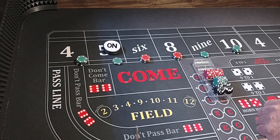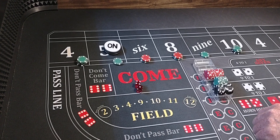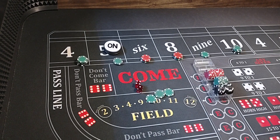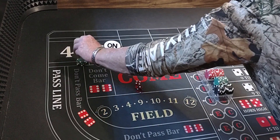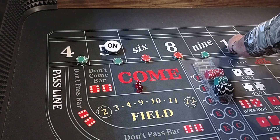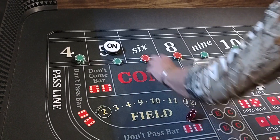Here we go. 4-1-5, we'll get the point, that'll pay $75. We'll press $1 on the 4 and $1 on the 10. They've got $250 each on them.